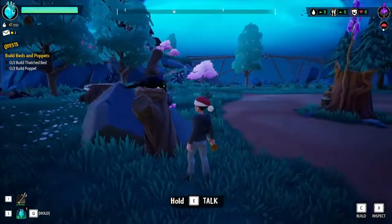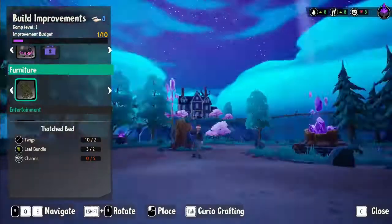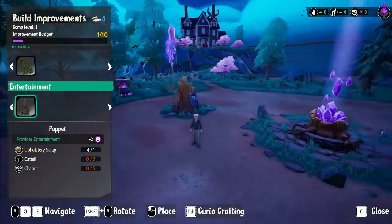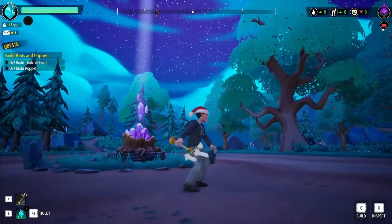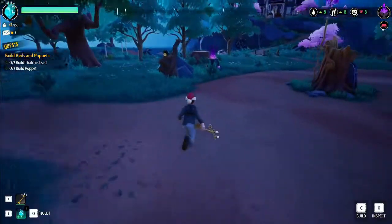Apparently we have to build some thatch beds and poppets. For the thatch bed you need twigs, leaf bundles, and charms — but how do you get charms? I don't know, I guess we just need to do some exploring.